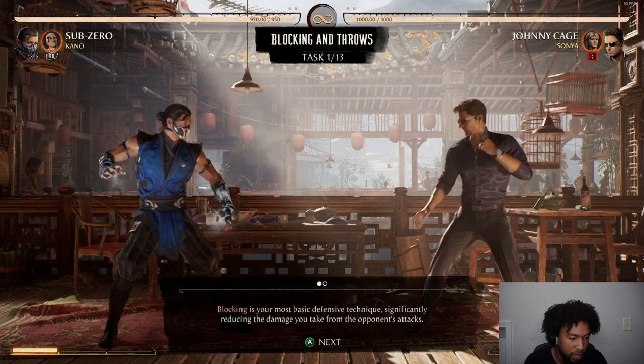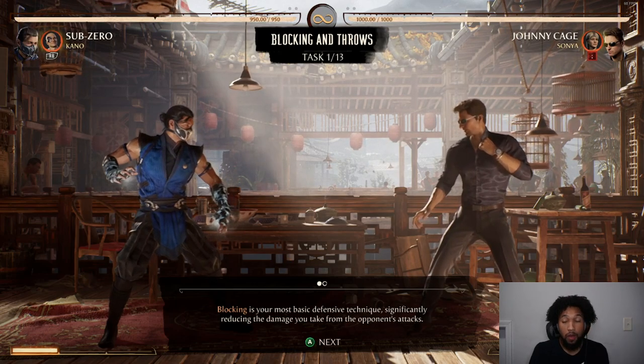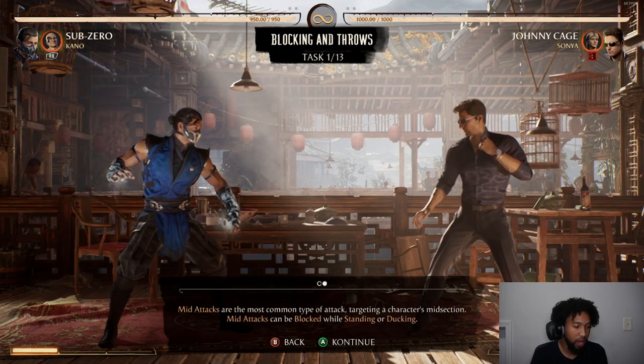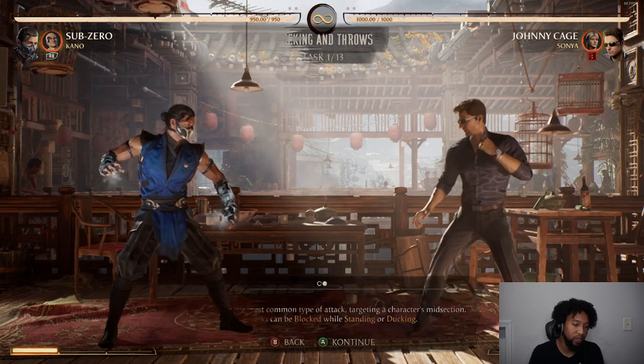So blocking is your most basic defense technique, significantly reducing damage you take from your opponent's attacks. Mid-attacks are the most common attack targeting a character's mid-section — mid-attacks can be blocked while standing or ducking.